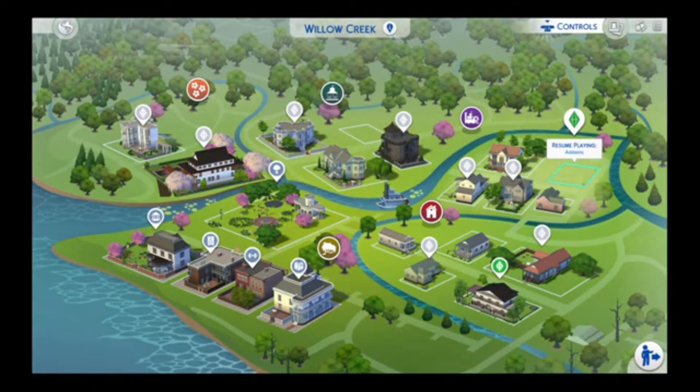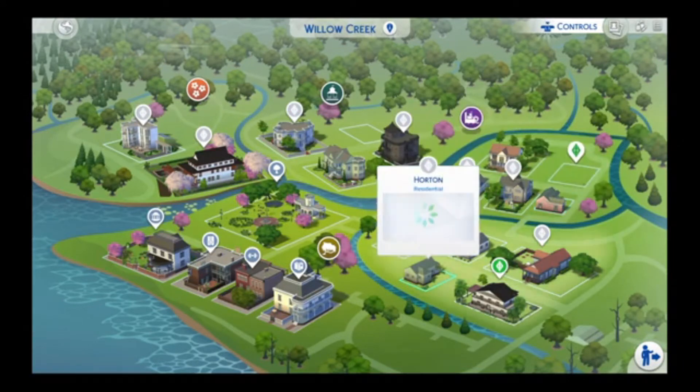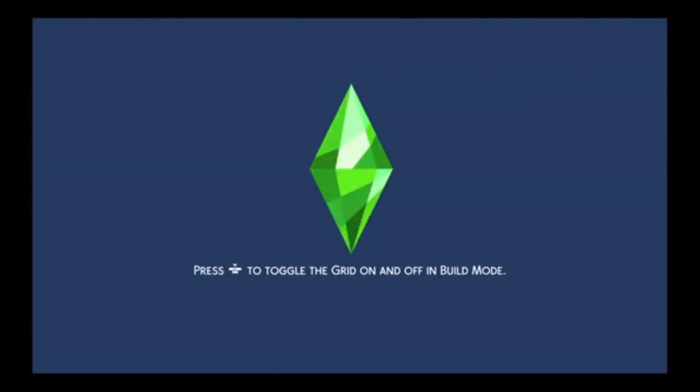Hi guys, it's Ghoul and today we're going to be doing a speed build. It's going to be a kind of beach house — somewhere you can just pack up and go to on the weekend, really chilled. And not a dark colour in sight, which was a bit of a challenge.